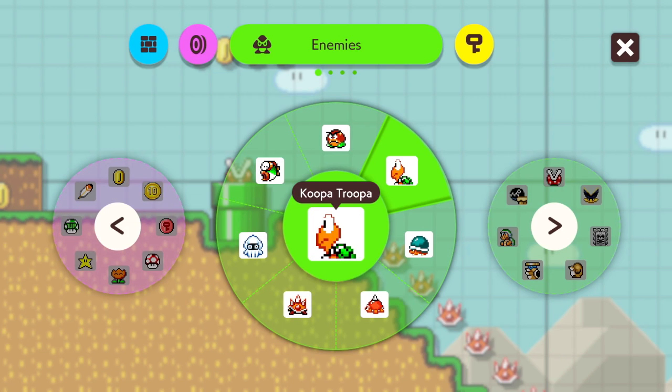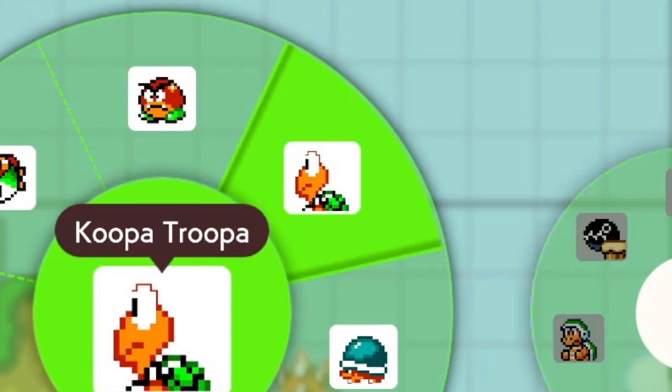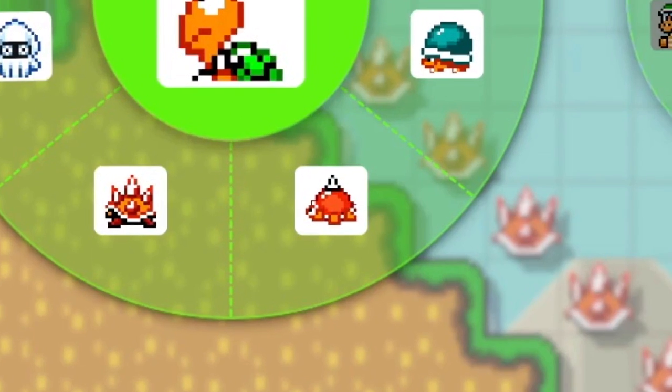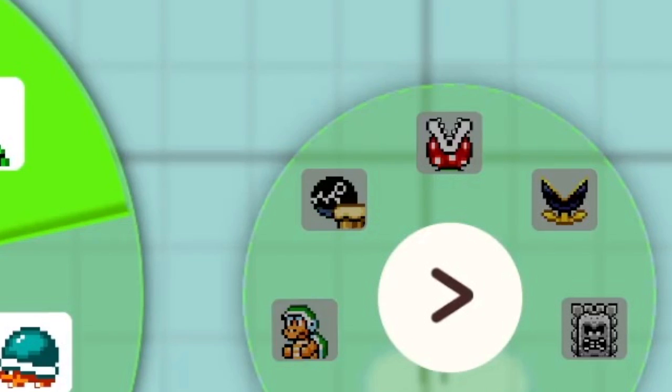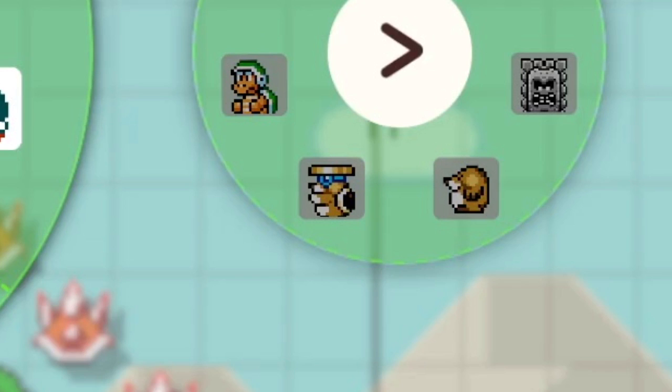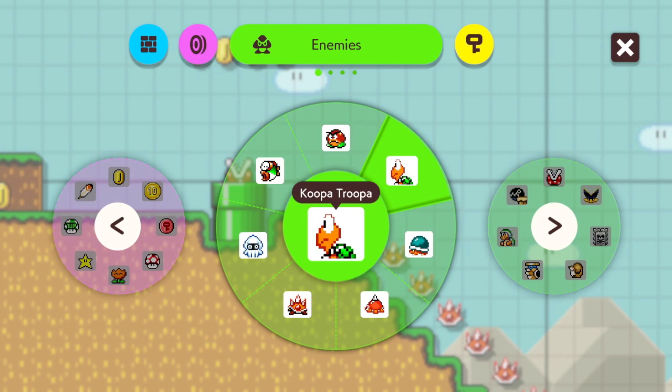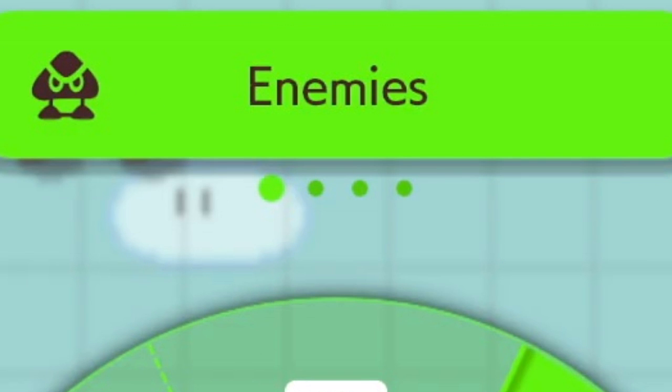For the first category - enemies - we can see that a lot of the classic enemies from the first game are back: Koopa Troopas, Galoombas, Cheep Cheeps, Bloopers, Spineys, Buzzy Beetles, Piranha Plants, Chain Chomps, Hammer Brothers, Monty Moles, Thwomps, Monty Moles throwing wrenches, and Munchers all make a return in the sequel. Of course there are many more enemies, as we can see at the top of this page that there are four different wheels of enemies in the category. Sadly, they don't reveal all the wheels, but we can definitely say that this is not all the enemies that are accessible.